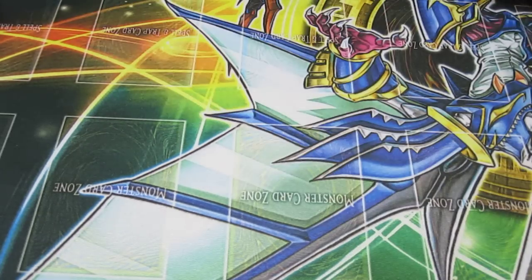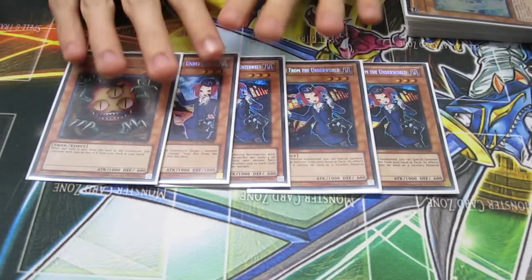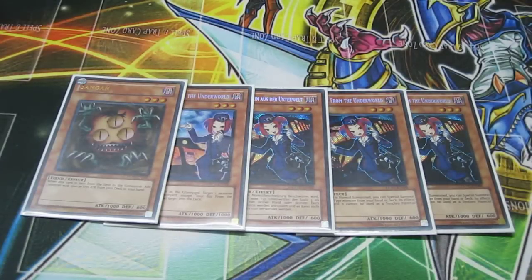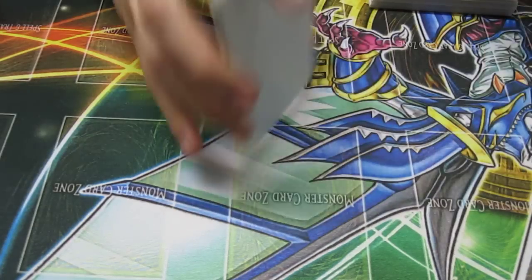The main deck plays for its monster lineup three Tour Guides from the Underworld, a Tour Bus, and a Sangan. The Tour Guides promote almost every engine I'm about to talk about, bar Evol's. So they are a natural choice and they are very splashable. It is for that fact that I kept them in the main, because it works with almost any deck you put it in. Inzectors, Wind-Ups, and Rabbit all play them and all thrive off of them. So the Tour Guides were an easy choice.